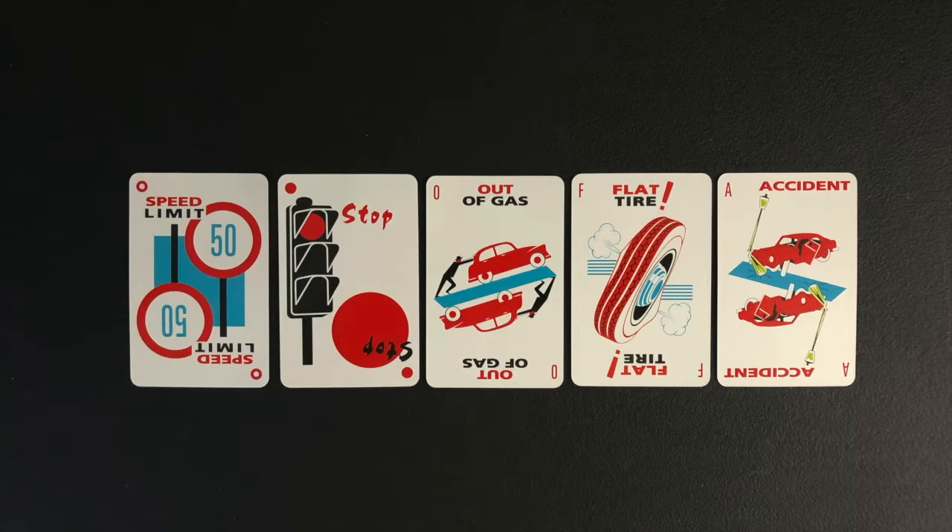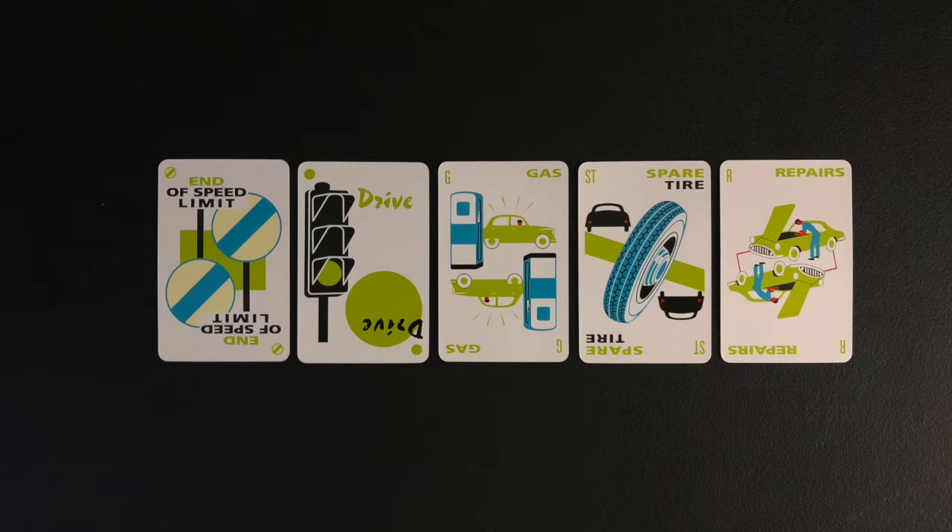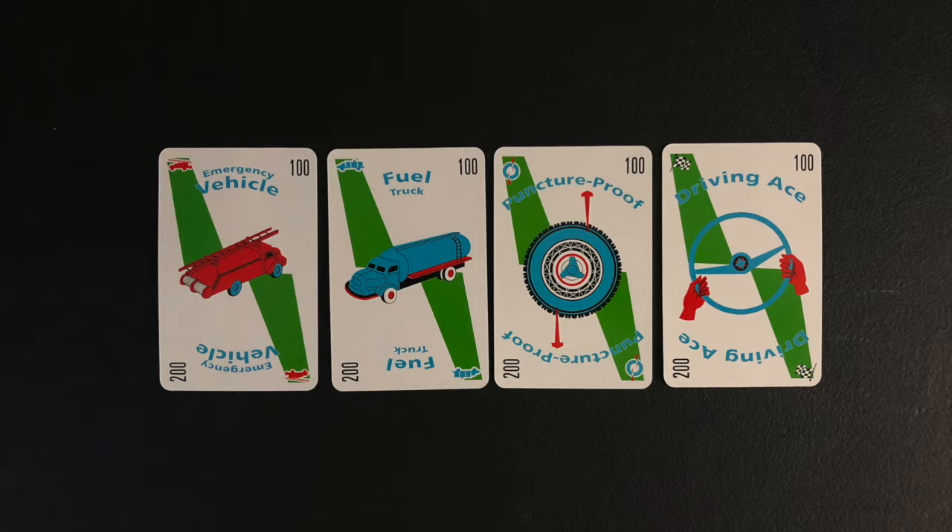The remedy cards are green and can be played on a specific hazard card to remedy the hazard stopping a player from playing. The safety cards are blue and protect a player from a specific hazard.